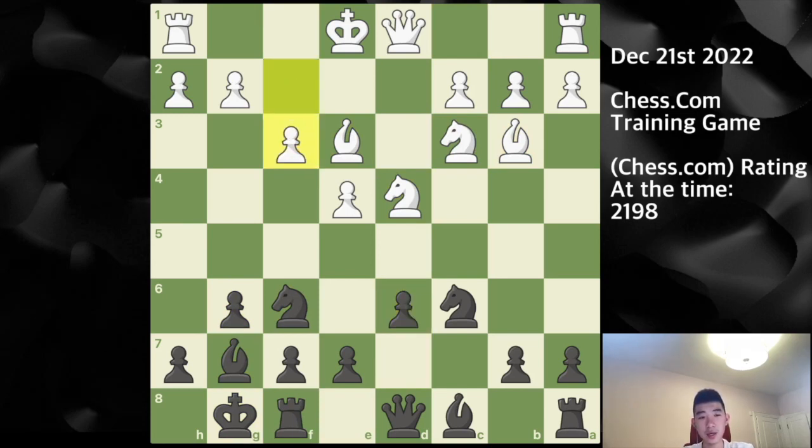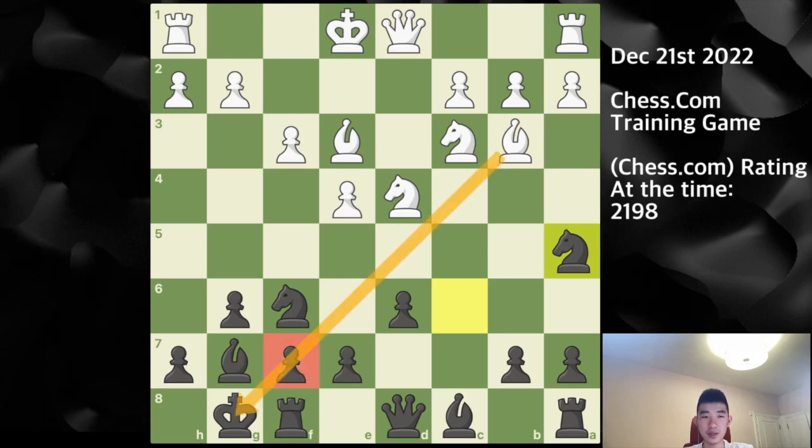My opponent plays f3. This move firstly softens knight to g4, which undermines the bishop on e3. Secondly it sets up g4, h4, queen d2 ideas — a Yugoslav-style attack. So I play knight a5, undermining the bishop on b3.